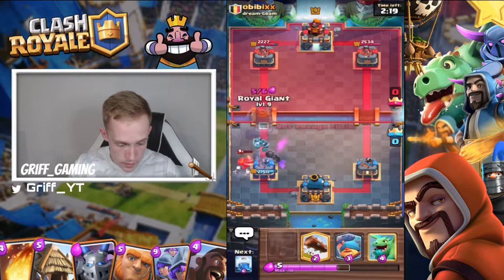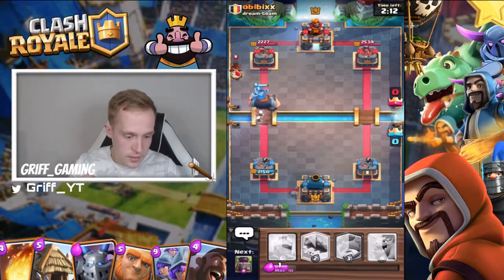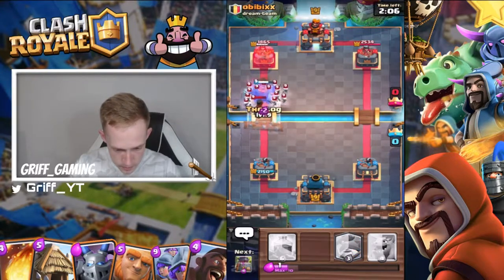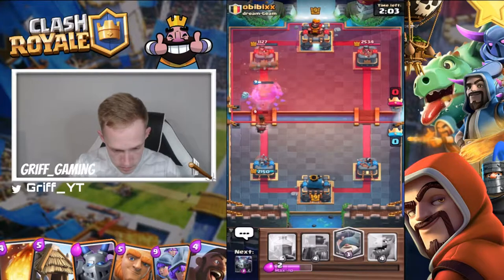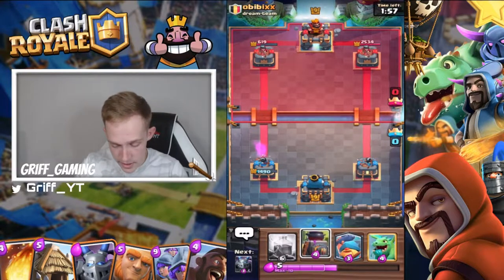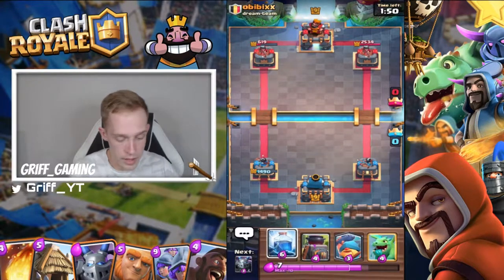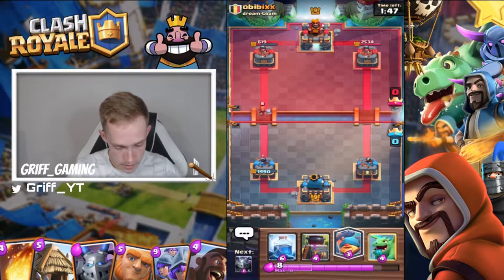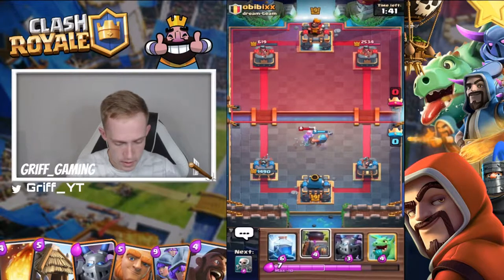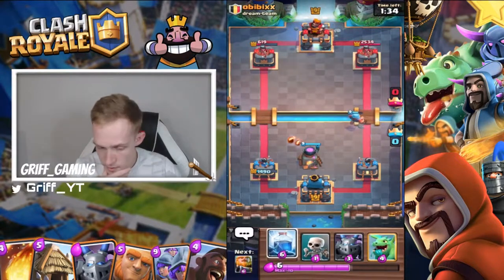We'll get hit but can hopefully get a counter push in time. I've got Fisherman, so I might try to activate — just going to log here and take that chip damage because I'll come out with damage advantage, so it's worth doing. Save the elixir — you've got the Baby Dragon splash, you've got your Lightning for the E-Drags and wizards if you're facing them a lot on ladder. Just can play Fisherman again.